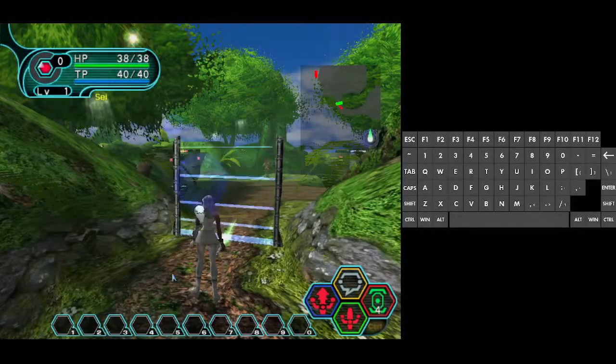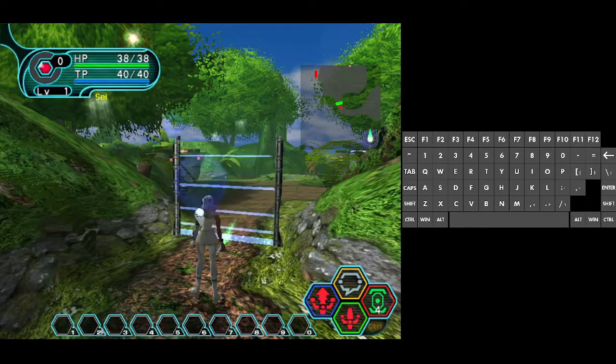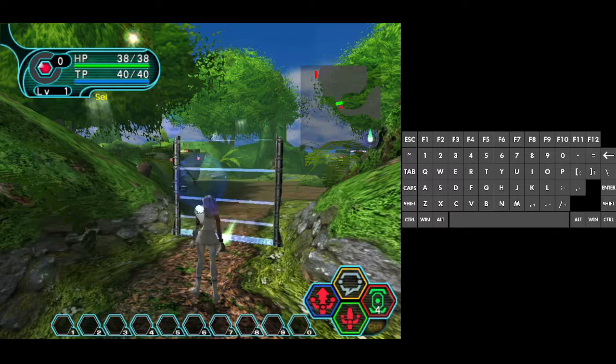Hello! In this video I want to show you a super short tutorial on how to set up this hop bar at the bottom. As you can see, it has one, two, three, four, and five slots. How on earth do you set that up? Well, it's relatively simple.